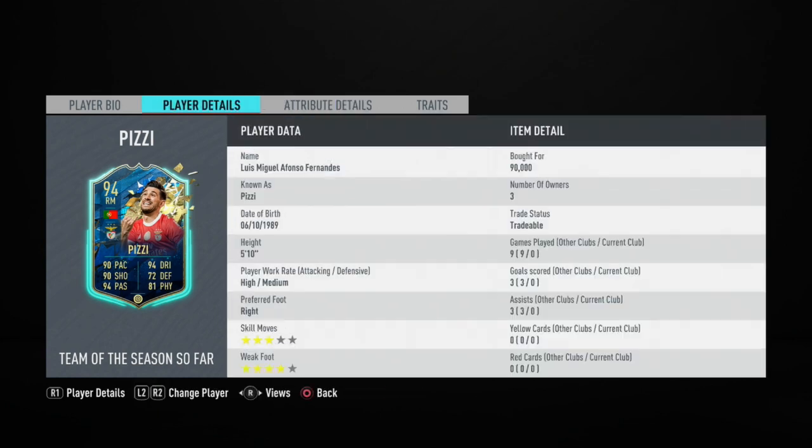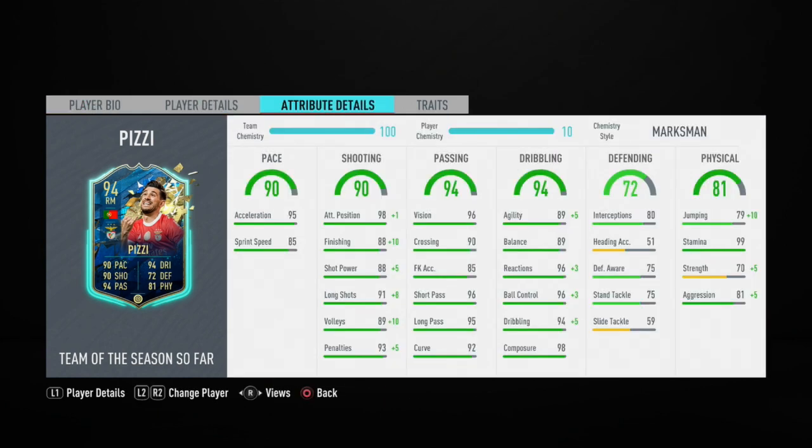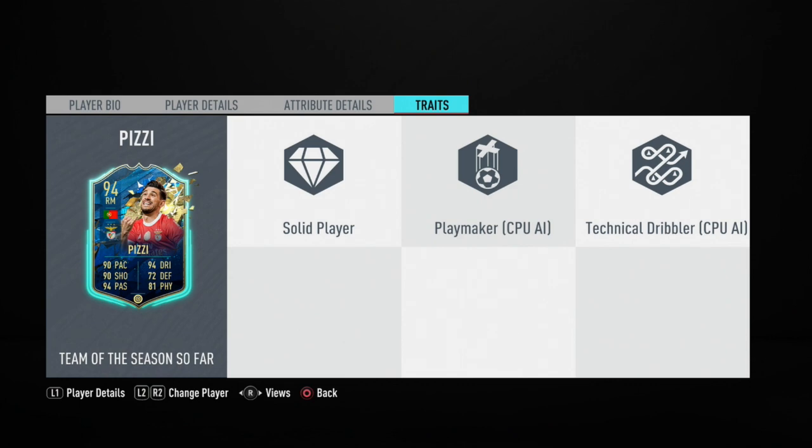The physicals: 70 strength isn't bad — he's 5'10", so 70 strength and 81 aggression shouldn't be bad. He shouldn't be getting shoved off the ball too easily. He does have a solid player trait, but that's it — nothing else. No finesse shot, no flare, no outside the foot shot.